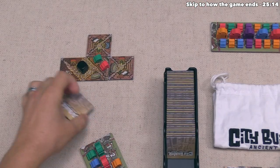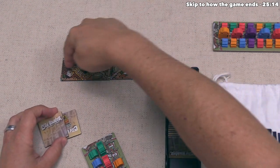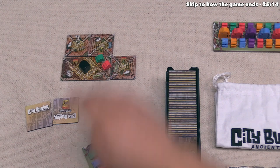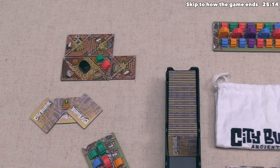The black player places a tile, extending a larger district with one vacant house, an orange and red landmark. That finishes their expansion, and for upkeep they take one tile. Then the white player places a tile and simply draws one tile.